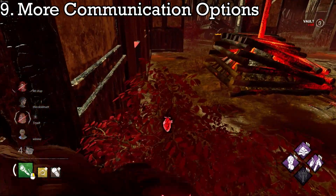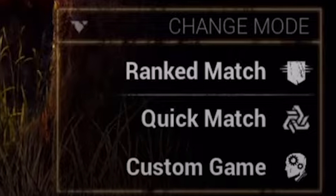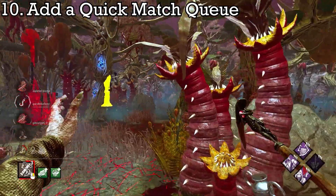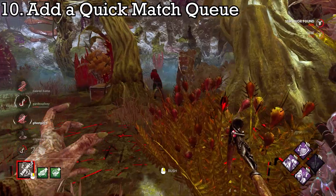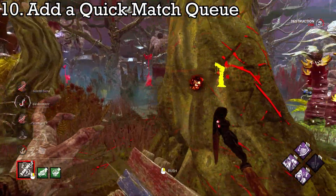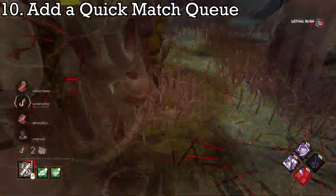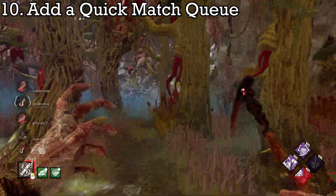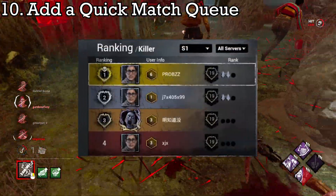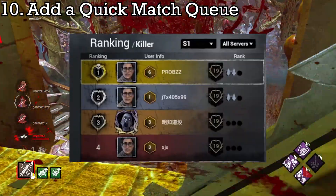Number 10: How does the mobile version of the same game have a ranked queue but the main game doesn't? The mobile version of DBD has a ranked queue — basically like the ranks in the core game — but mobile also has the option for a quick match. Almost like Smash 4 with its fun and glory modes, DBD could benefit from a casual fun queue and a more serious ranked mode where the expectation is that survivors are trying to win. This could be a good system so that people who want specific experiences can seek those experiences out. It would also bring up the potential to add a leaderboard showcasing top ranked players, along with stats like most gens done, most chases, and most escapes.